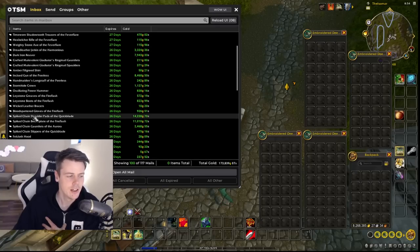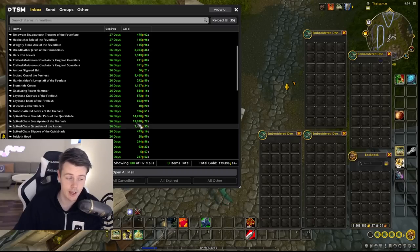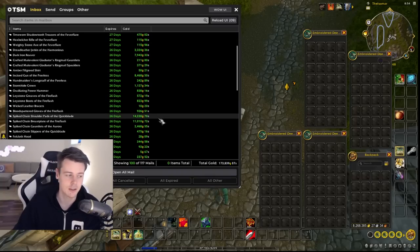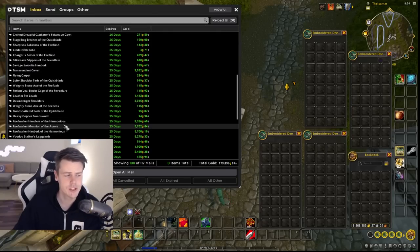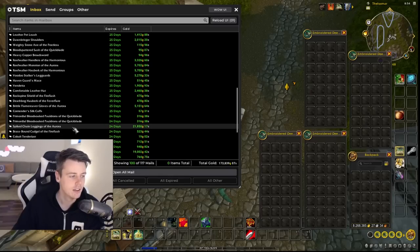Is there anything cool worth mentioning? This is always nice — when you see someone buy an entire set. This spiked chain set is actually a farmed set; they all have great market values, way above what I sold them for. But it's really badass when somebody just wants to buy a full set. This is farmed in Stone Talon Mountains — that's the most efficient way to farm it. Reefwalker set — once again, some guy just buying a bunch of items from the set.